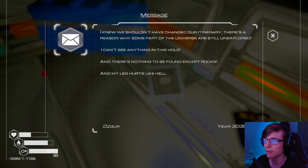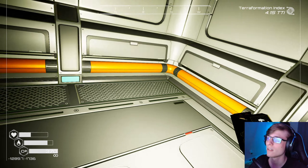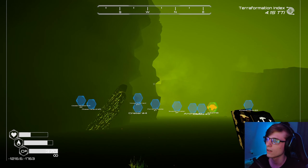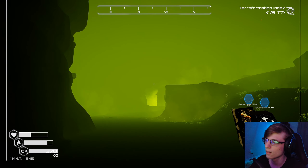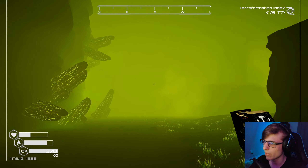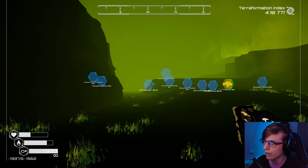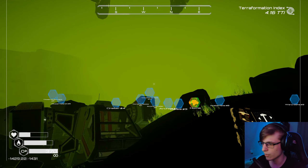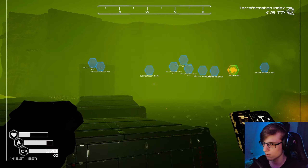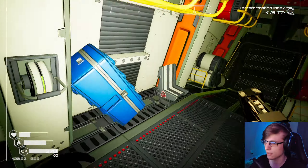I knew we shouldn't have changed our itinerary. There's a reason why some parts of the universe are still unexplored. I can't see anything in this hole — there's nothing to be found except rocks, and my leg hurts like hell. I didn't have to come down here. I think we came up from up there — not certain, though. This is way bigger than I expected. Is this a ship? Why did they bring a ship in here? I can enter said ship.